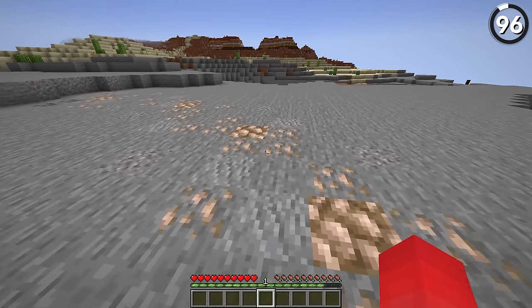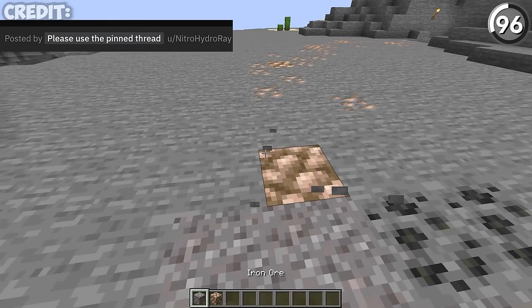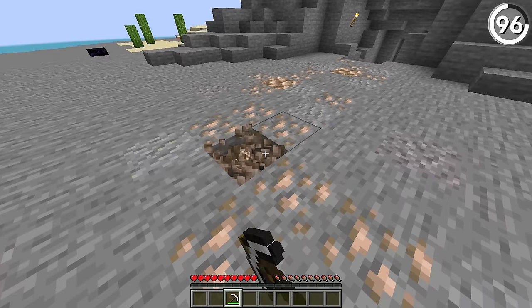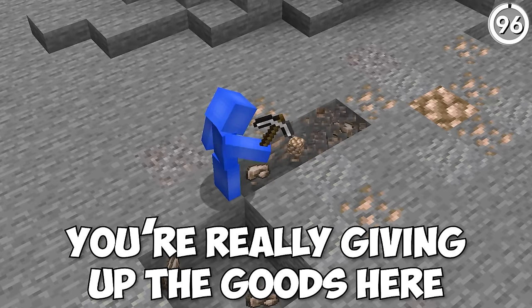This build hack is expensive, but it's worth trying. While it's more common to do paths over dirt, by using iron ore and raw iron blocks like so, we could do the same over our stone. Following this example, it can really start to look like something special. Just make sure that none of your greedy friends come by with a pickaxe — you're really giving up the goods here.